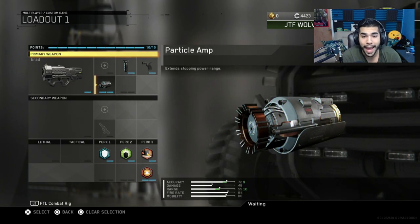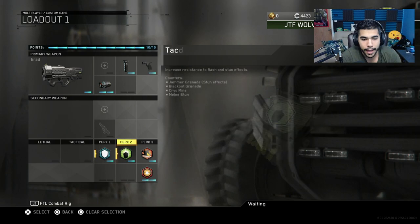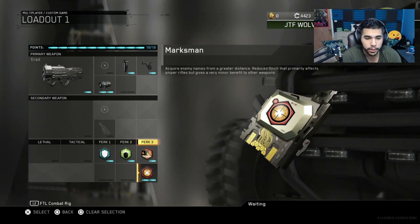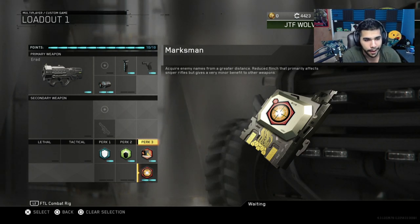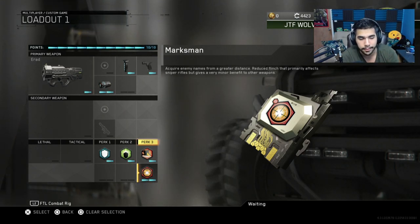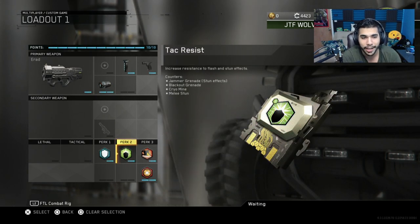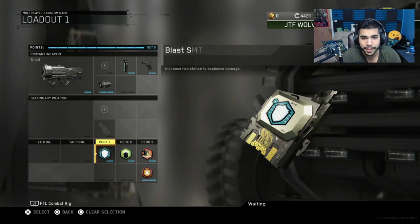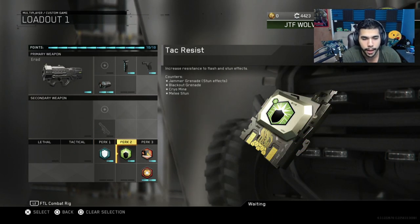Right now I'm just using Quick Draw, Grip, and Particle Amp. Particle Amp is basically Long Barrel from Black Ops 3. I have Marksman on this class — there's been a whole debate about whether Marksman helps, and in my opinion it does not. I just have it on this stacked subclass. I'll be honest, I don't use this class as much. I also have Attack Resist and Blast Shield, to make sure I don't get stunned or naded in Respawn or S&D.